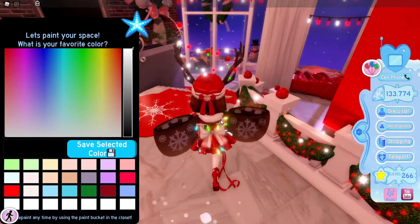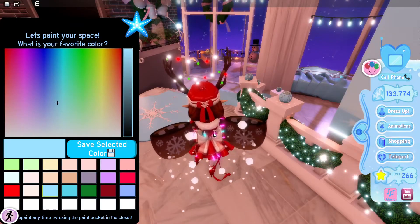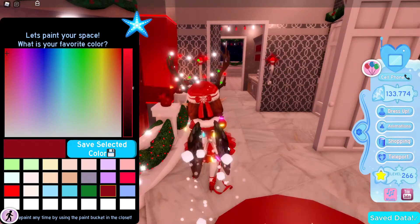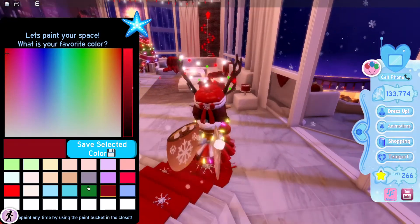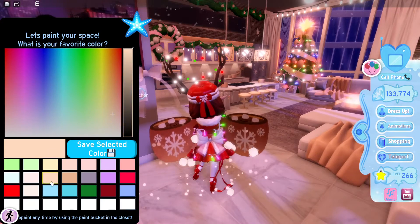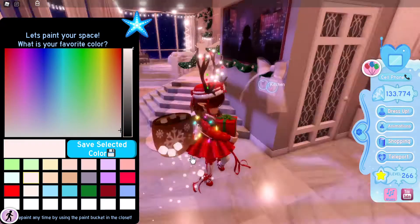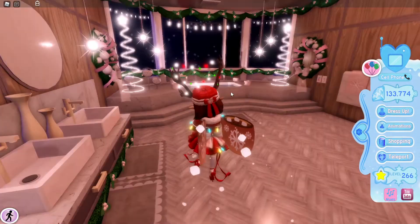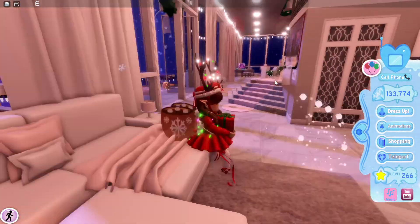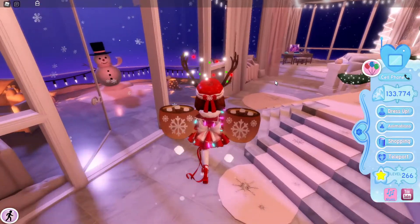I want to quickly change the color to see what else it looks like. Blue is so cute too — should I keep it red because red is very festive? I could go green, purple, or this peachy color. Maybe I'll keep the white for now because I like how it all ties in nicely. Okay, we've checked out all of the apartments!